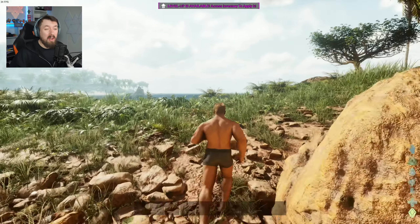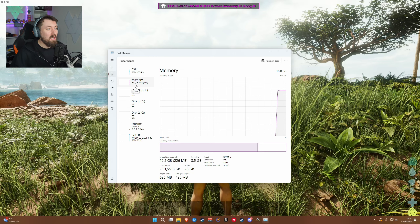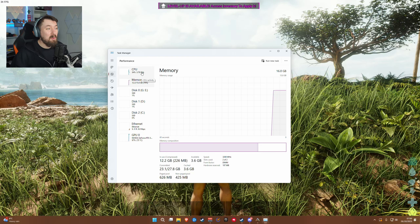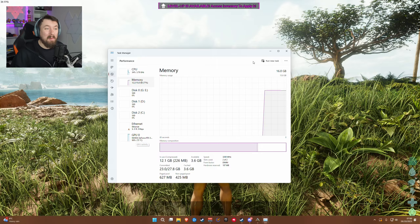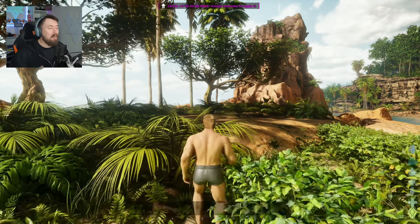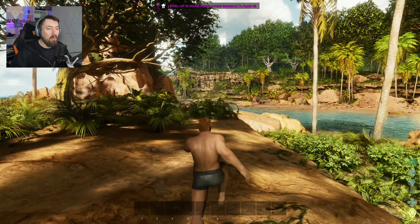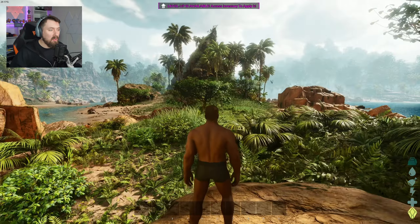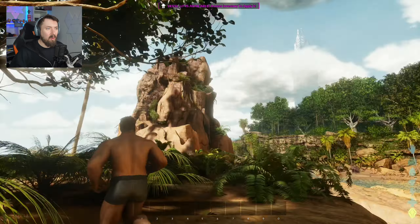We are pretty much on medium settings and it still looks beautiful - the game looks amazing. We're only getting 30 fps. For your information we're running a 3060, a 12th gen i5, and 16 gigs of RAM. Resource-wise, memory's at 12 gigs, CPU's at 34, graphics card is at 93% which is typical. Hopefully that evens out as the world loads in. Look at the foliage - this is the original zone.